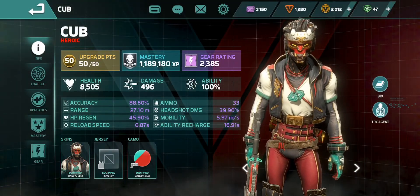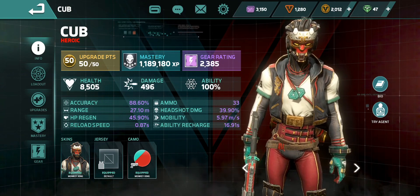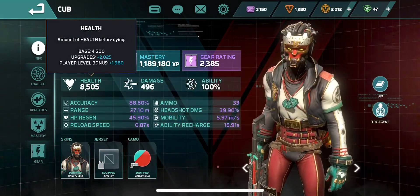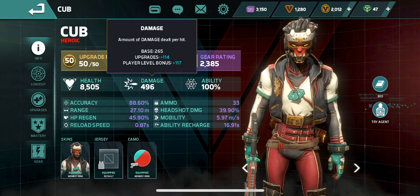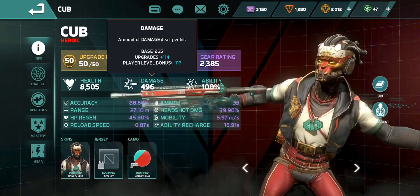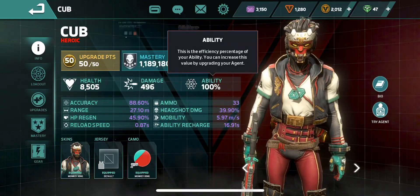Here is a look at my Heroic Monkey King Cub. We're going to take a look at some stats, damage numbers, gear loadout, and then get to some gameplay. 8505 is Cub's health with bonuses, 496 damage delivered by the submachine gun — that's regular, not including headshots.